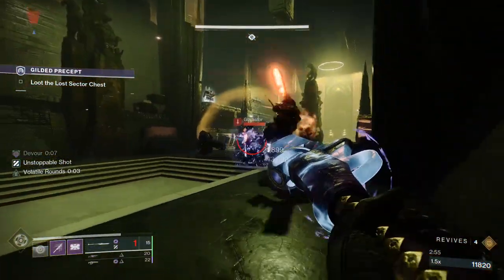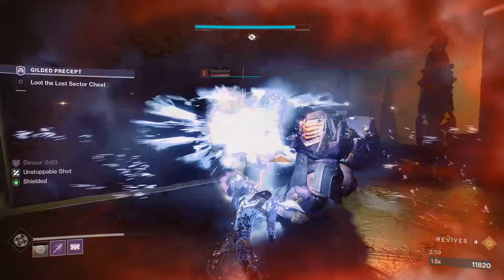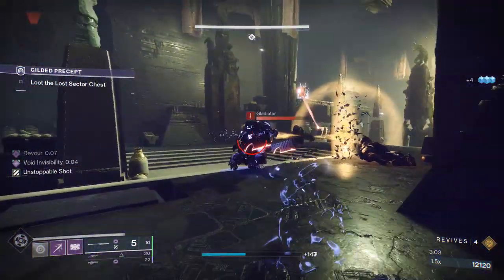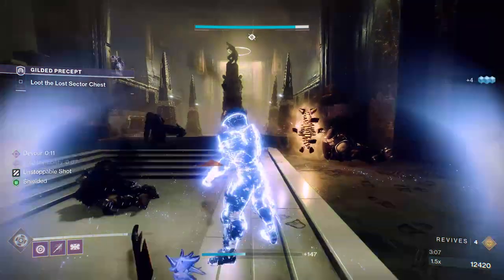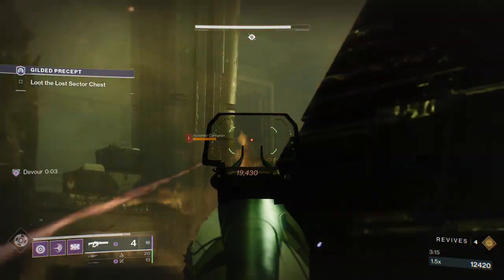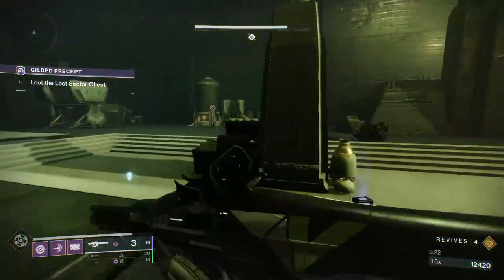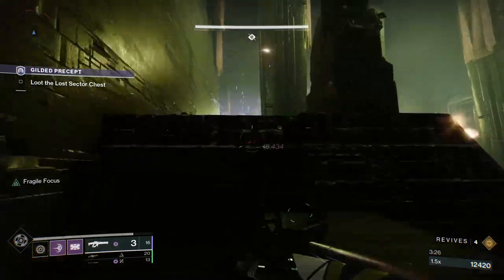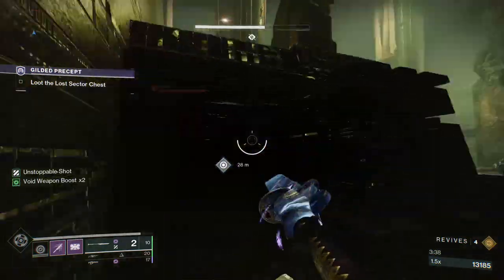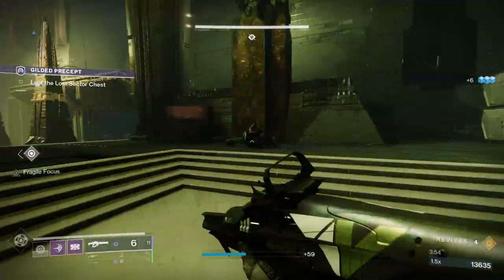Now these gladiators do quite a bit of damage and they have quite a bit of health, so you're going to want to shoot them down. Unlike the other cabal, you can't just melee them down the whole time. Shoot them a couple of times and then you can go for the finisher. Once the room is clear, you can just start lineaing these white glowing cabal down. We might reposition so that we can get a better angle — a few more adds spawn, which is no problem at all. We'll deal with them and then go back to the barrier.